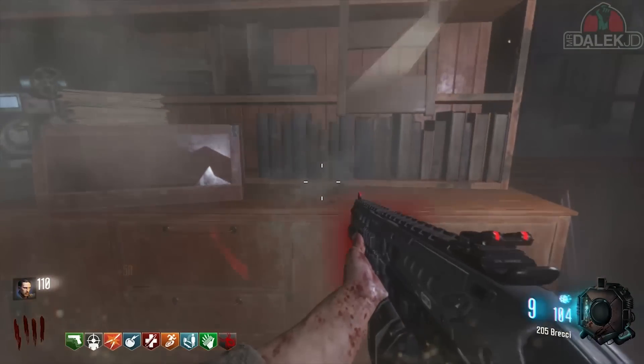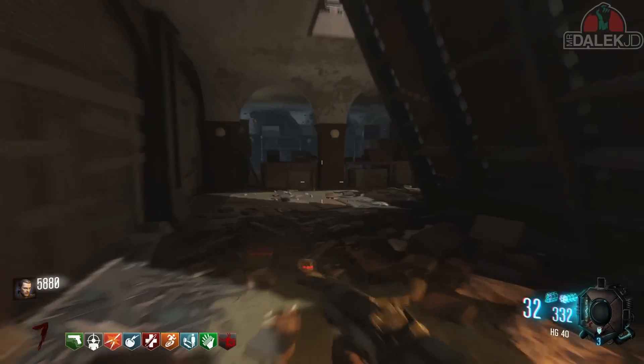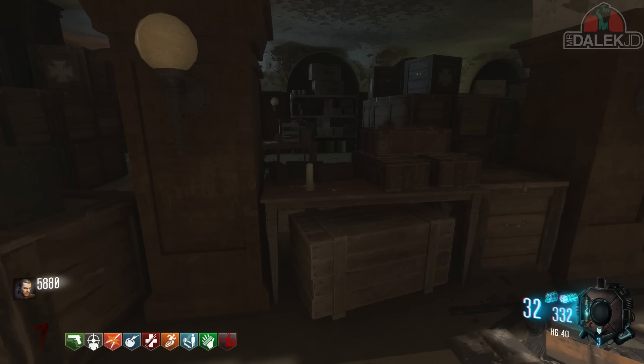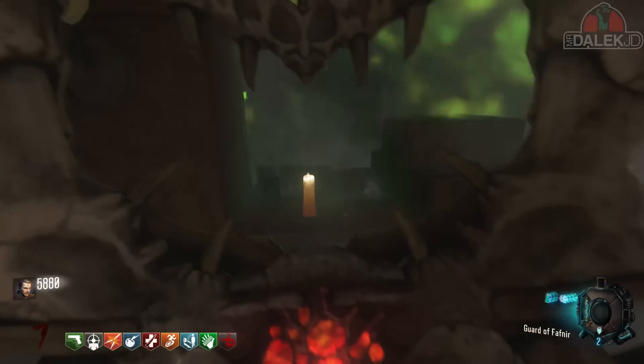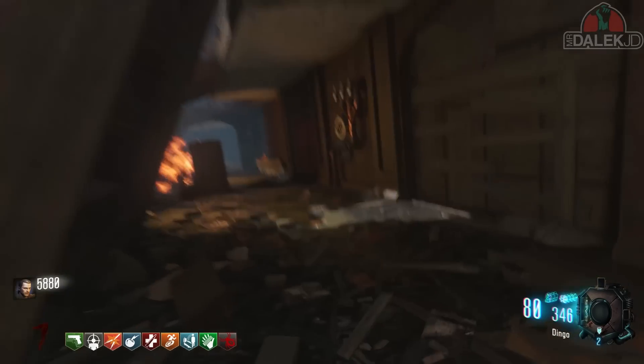You're going to need to build the dragon shield, so make sure you've done that and you've got it in your inventory. What you want to do is get it out and use the dragon blast to light the candle.